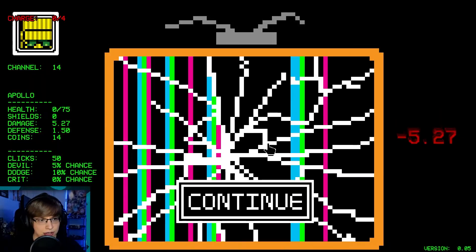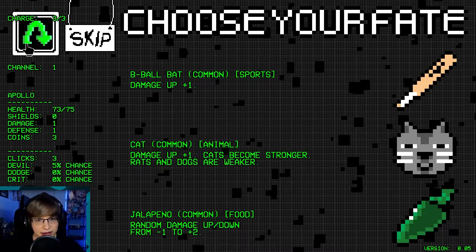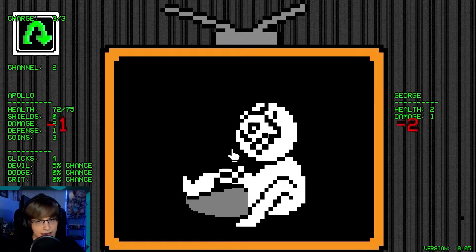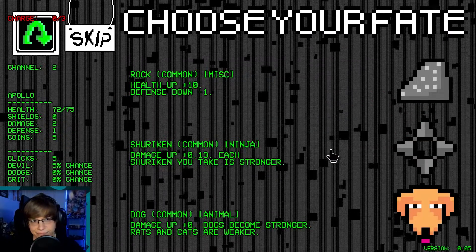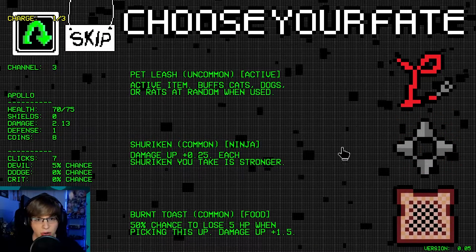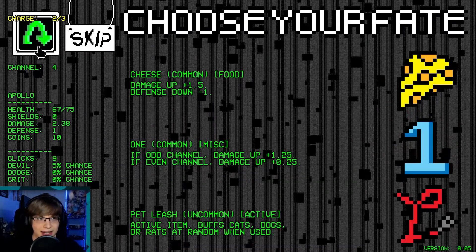Heal as much as our current damage — now we're dead. Okay, that was an interesting interaction. I don't think the active item actually counts. We'll go cats. Reroll. Shuriken — shurikens just take so long to pay off. But there's no shuriken. I like the reroll honestly.